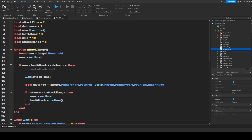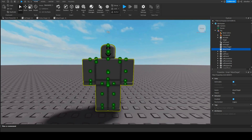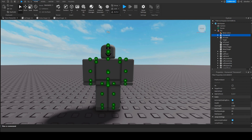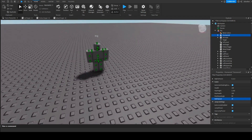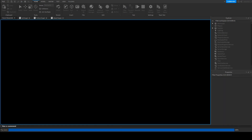Then hum.Health minus= dmg, which deducts health from the target. One problem currently is that the NPC is as fast as the player, so the player can't escape. To fix this, scroll down to the humanoid's WalkSpeed and set it a bit lower than default — for instance, 10 — which makes the NPC slower and gives the player a chance to escape.